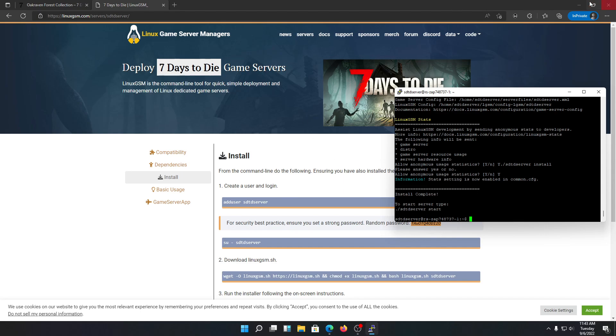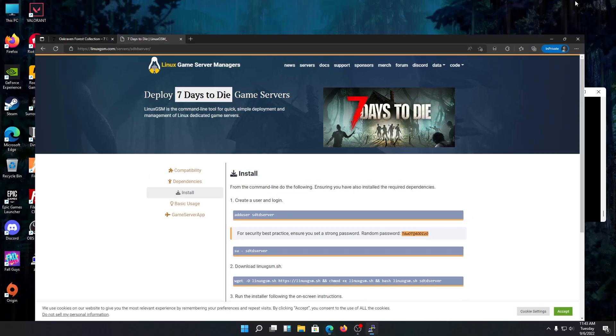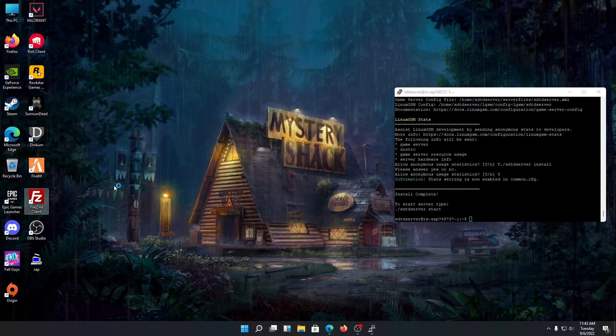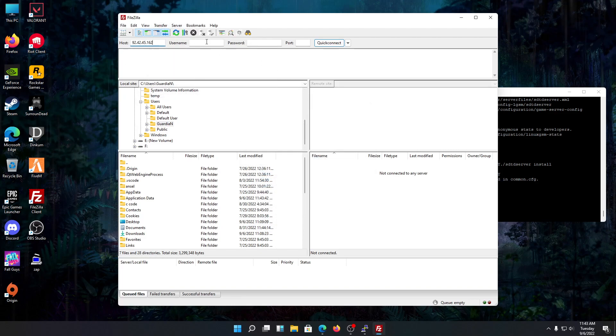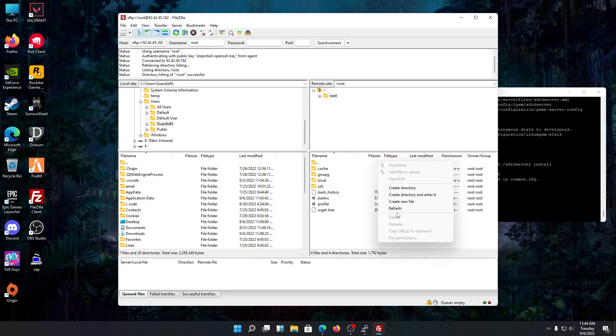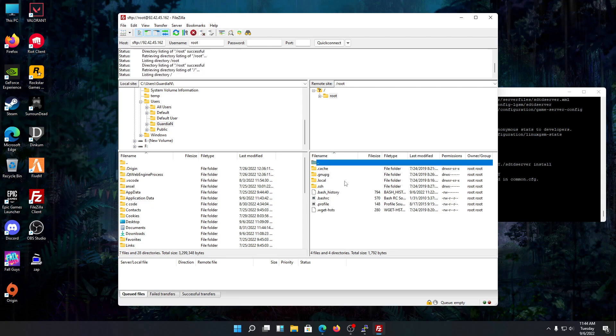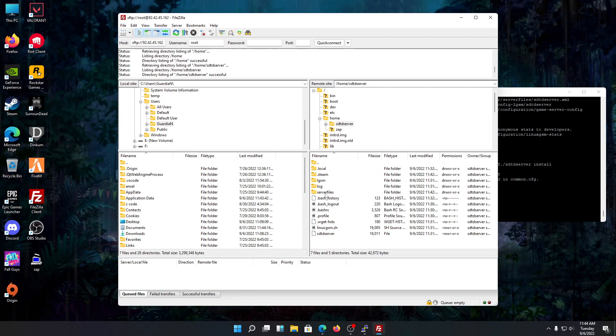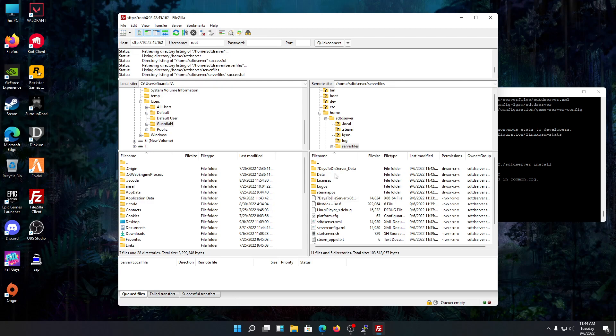Copy your server IP. Open FileZilla, put the host name, choose the root username, enter your password if you have one, and the port will be 22. Once inside, we're in the root user directory. Go back, navigate into home, choose the seven days to die server folder, then server files. This is the main directory of our seven days to die server. For mods, you need to create a directory here called Mods — capital M — and go inside it.